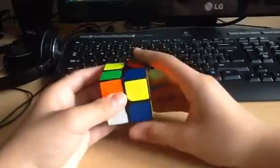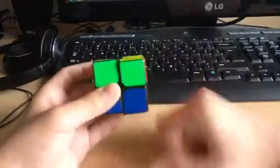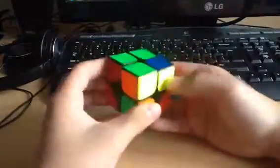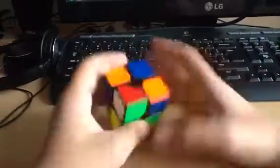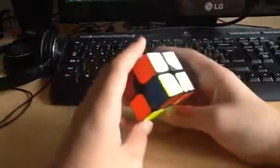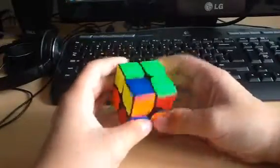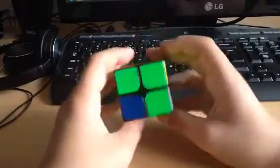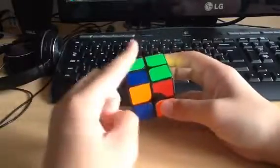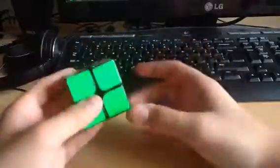Okay, so I will do F' and then insert that, and then do U2 and then a rotation for the CLL. Okay, so we do a 3-move insert, U, and then an EG1 with a rotation and a lasso.